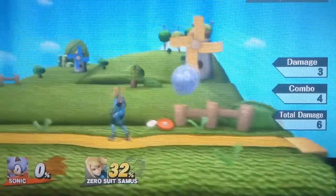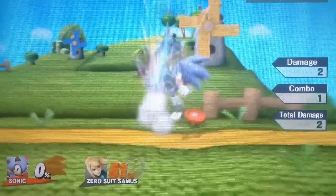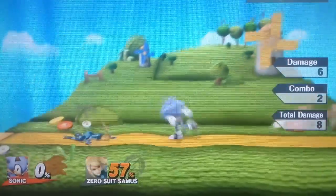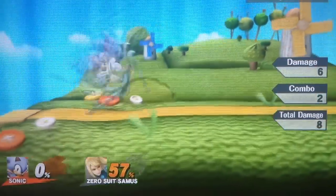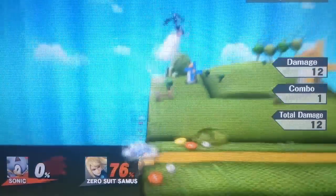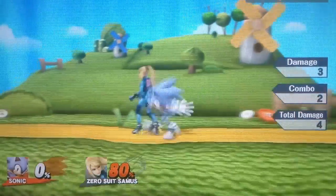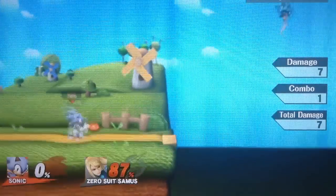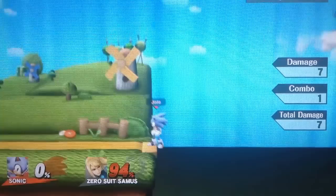Back throw used to be one of Sonic's best killing moves, but after the patch, back throw really isn't as good as a killing move anymore. It can still kill at 160, sometimes 150 if you're lucky, or maybe 130 if you have some rage, but it will not kill at 90% like it used to. So you really can't hope for your back throw to kill. You can use it to get the opponent off the stage to go for forward airs and back airs, just like your forward throw, but back throw just isn't quite as good as it used to be.